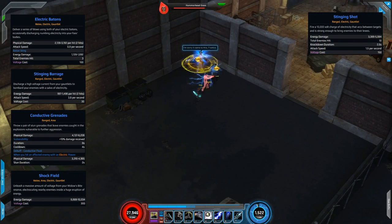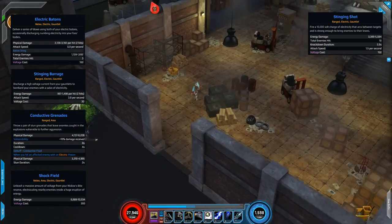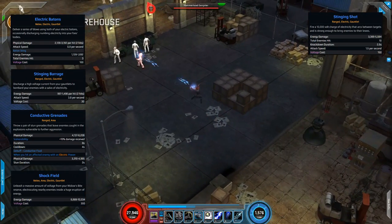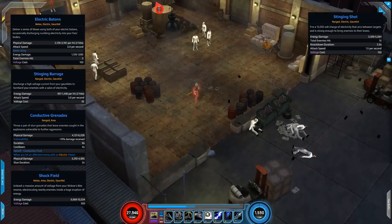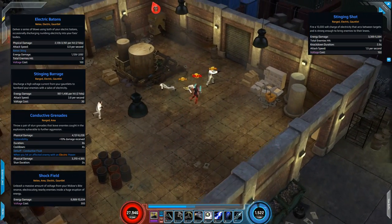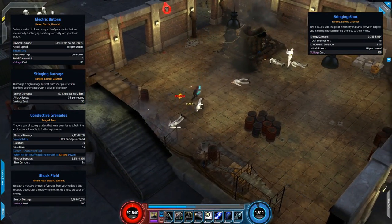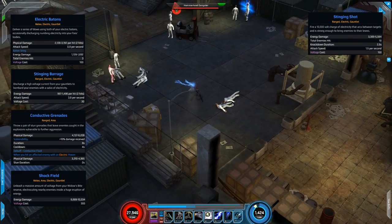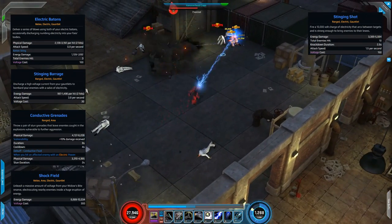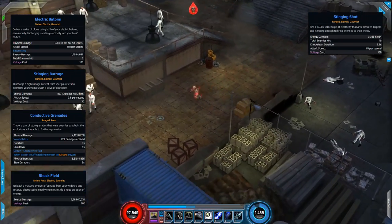For this run-through of the Kingpin's Warehouse we'll check out the voltage side of things, showing off the awesome Age of Ultron costume which works really well with the first skill we'll look at. This is our melee voltage skill called Electric Baton — you've got the initial two damage hits, and on top of this you have Baton Sting if you have Voltage, which will do energy damage and arc to hit three enemies.